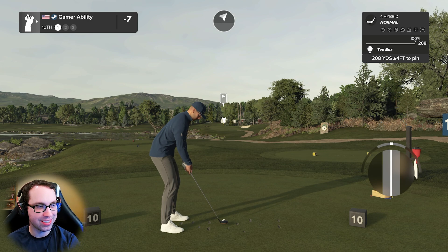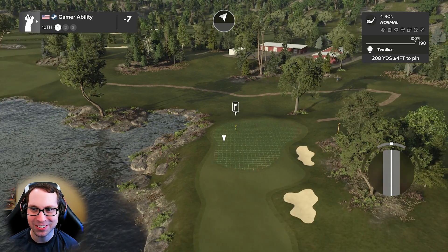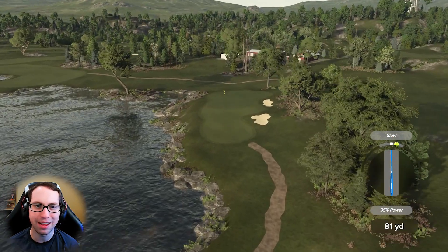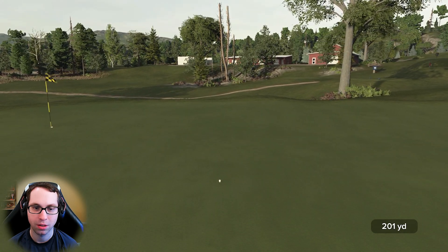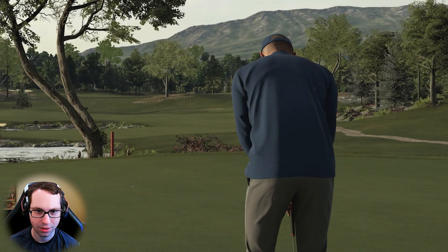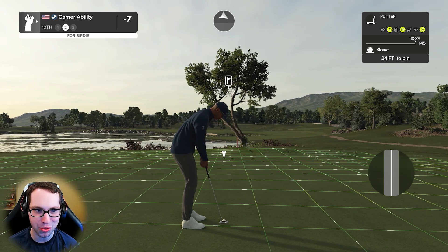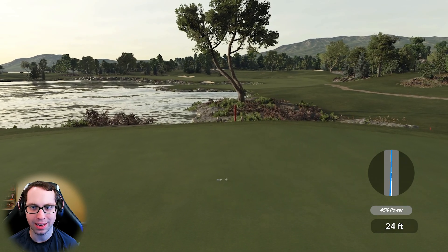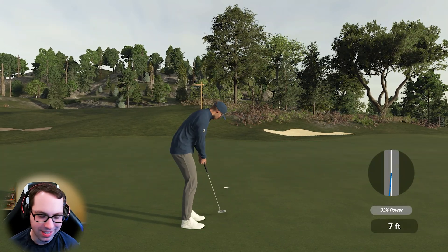Did you all notice how it was inland early and moved toward the coast as you got to holes seven, eight, nine? We start the back nine with a par three along the coast. Going backspin and loft on this four iron — it funnels right to left. I'm on the green! 24 feet, left to right. What a view of the post there. Sends it — seven-foot putt coming up, and yes, we'll take that birdie.